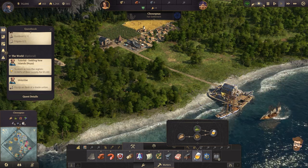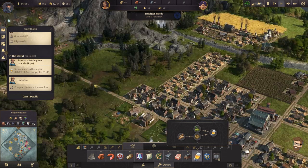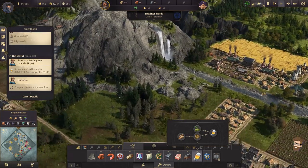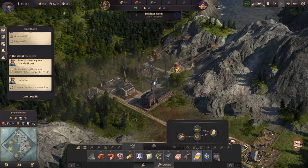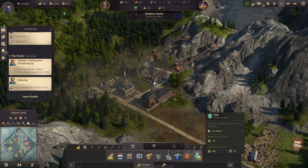So what I could end up doing is setting up a trade route between our new settlement and here. We'll actually produce the beer over in this area, with the trade union that I built way down here. Can I move him? If I could move him, I'd actually put him up here to work more in line with this.